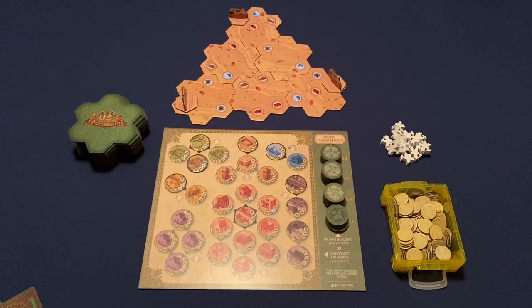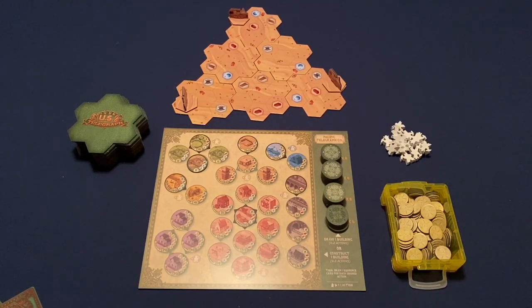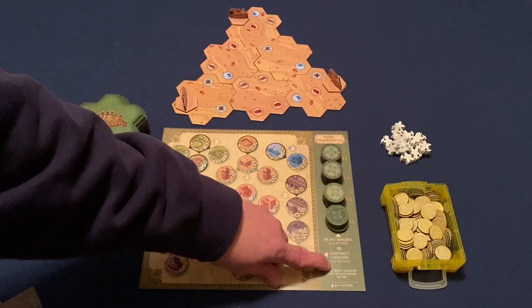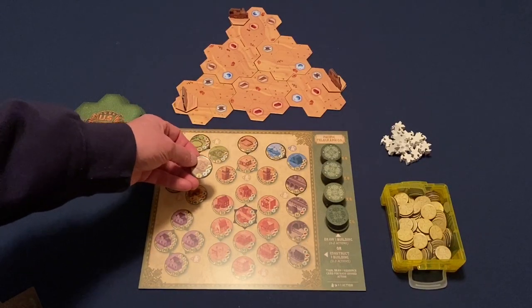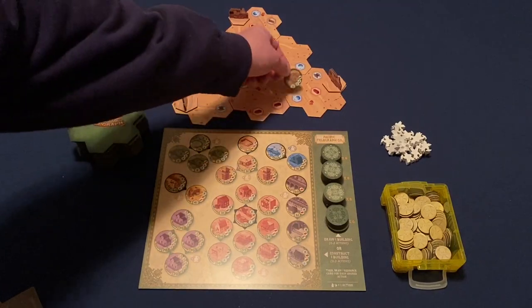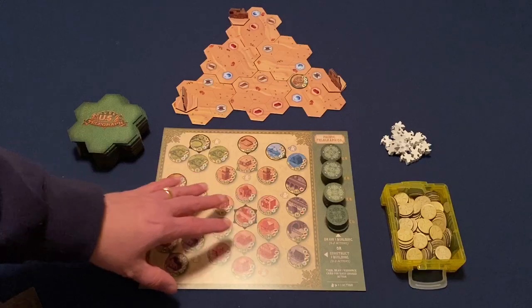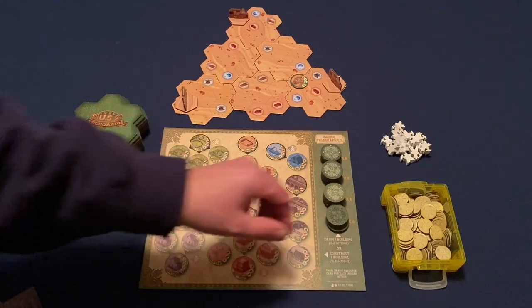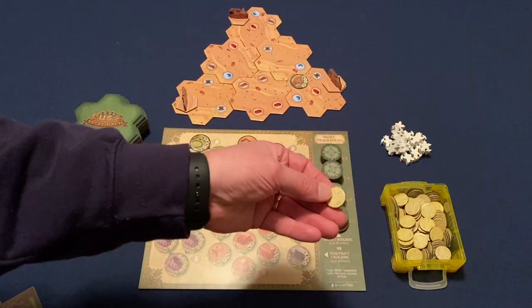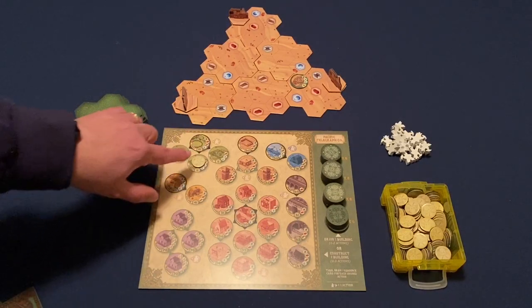Whenever I stop my draw building action — which is zero to two — I get to draw a resource card into my hand. The other action is constructing buildings, which costs zero to three actions. If I had placed a building on my board and then drew that wood resource card, I could place it for free — that would be one action. I can construct up to three buildings, and after building I take a construction marker and place it on my board to show it's been built.